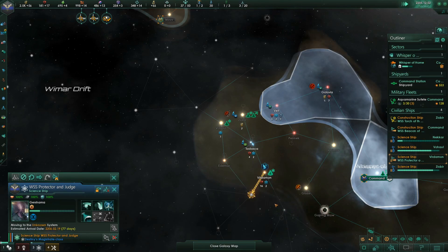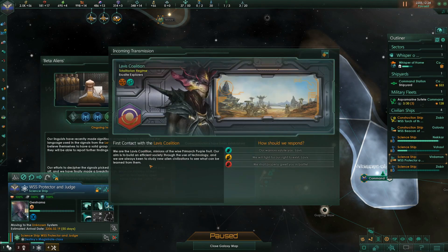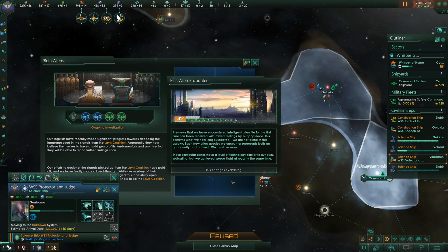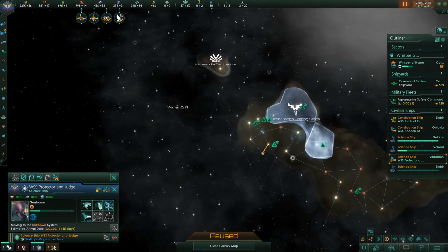I know I'm a massive class traitor for my working-class roots for utterly adoring port, but I don't care. Lavis Coalition — we absolutely, definitely want to be your friends.